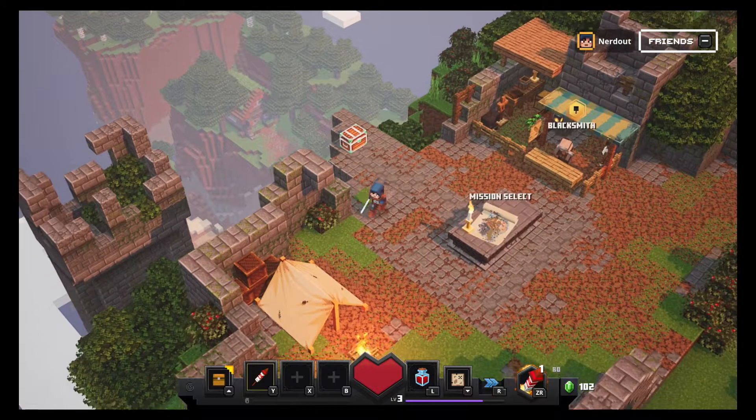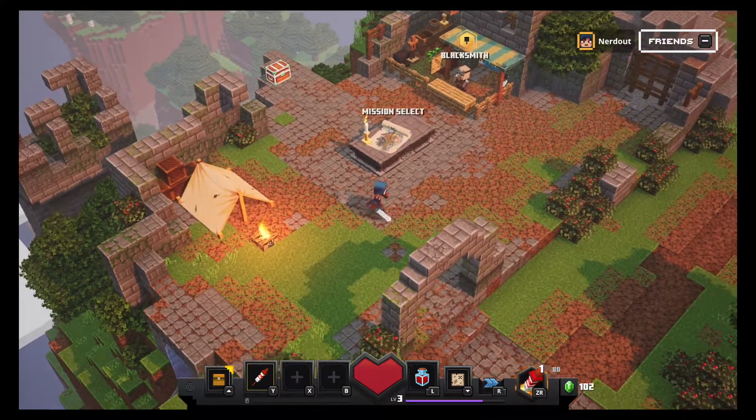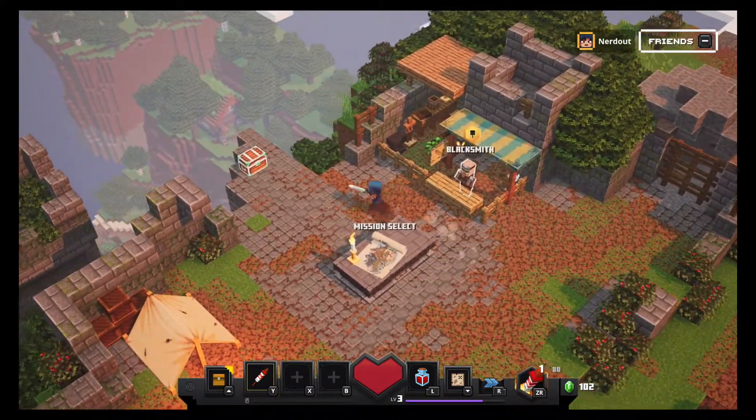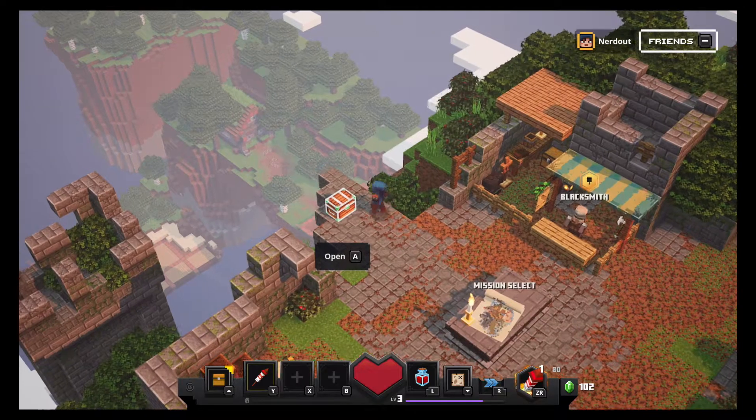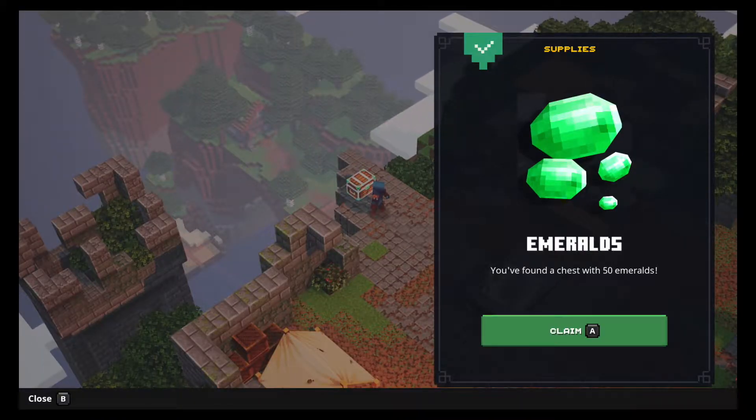Hello and welcome to the NerdOut Shelter, where it's a safe place to nerd out. This is episode two of Minecraft Dungeons. We got a chest over here overlooking this beautiful view — that's amazing. Let's open it and see what we got. Emeralds! We found 50 emeralds. Sweet.